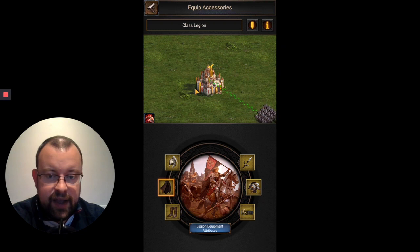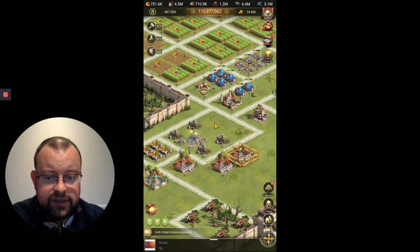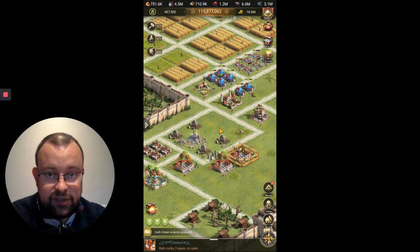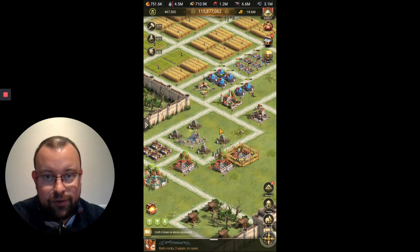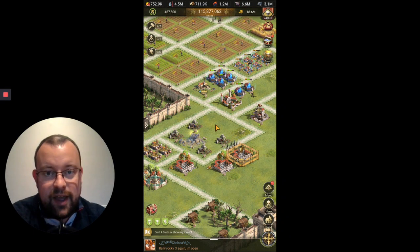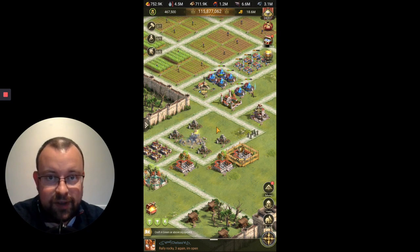That's basically how you swap gear for your legions in the legions page. I hope for those of you that had requests on how to select and deselect equipment for your legions, that this has answered your queries. Thank you very much for watching. If you haven't already, please subscribe, ring the bell, and share my channel in your Alliance chat, province chat, and across WhatsApp, Line, and Discord. If you have any comments, pop them in the comments section below and I'll do my best to respond. Thanks for watching, I'll see you soon.